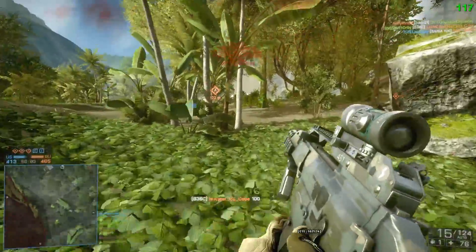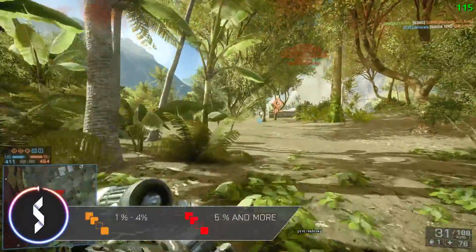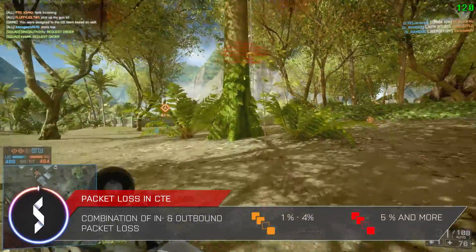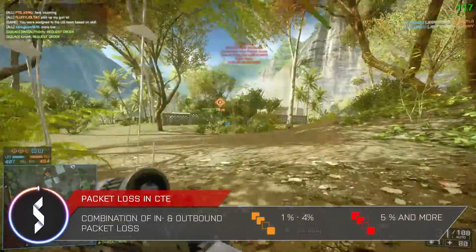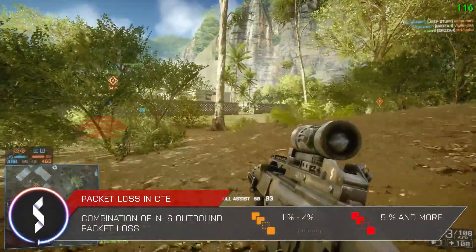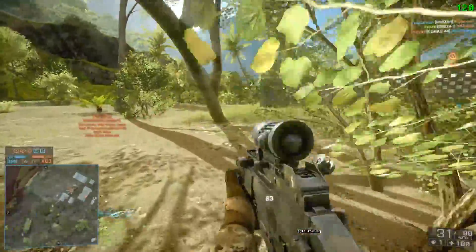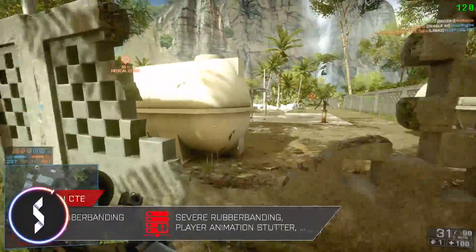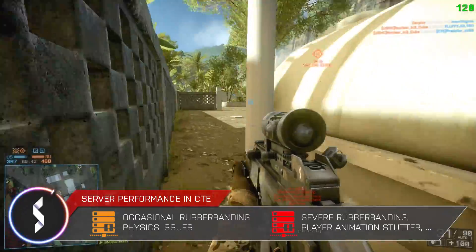Then we have the same orange and red icons for packet loss. The orange one shows up when you have between 1 to 4% — a combination of inbound and outbound packet loss — and the red one shows up when you have 5% or more. So these are the icons that we already had in retail, but in the CTE we got a few new ones too. The first one is the server performance icon, which will tell us that the server has some sort of problem.